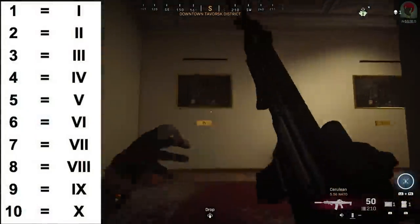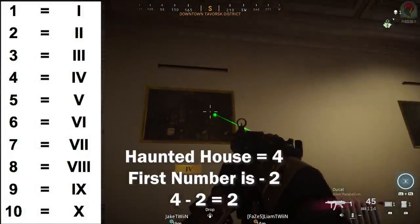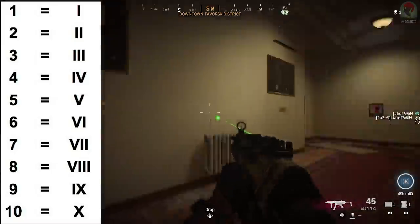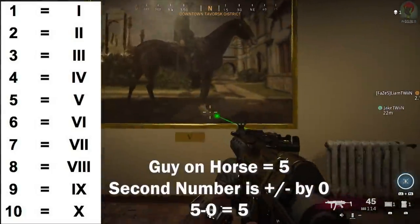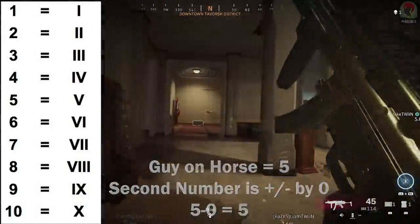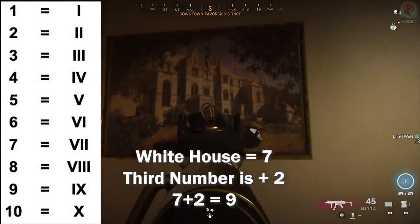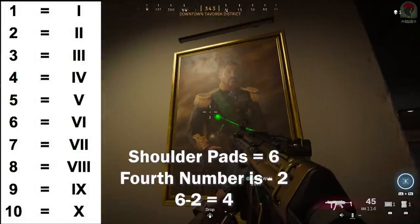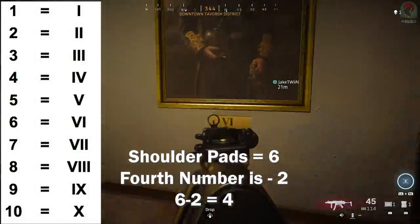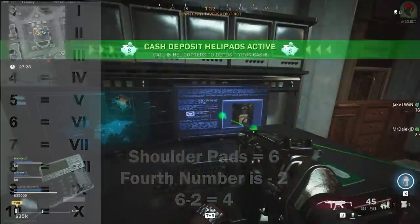Looking at our haunted house painting we see the roman numeral for four - we have to minus two so this becomes two. Our second painting for the horse had the roman numeral for five and we don't add or subtract, so that stays five. The white house painting showed roman numerals for seven and we needed to add two, so that becomes nine. Finally the shoulder pads portrait showed roman numerals for six and the computer told us minus two, which gives us four. So our code is 2594.